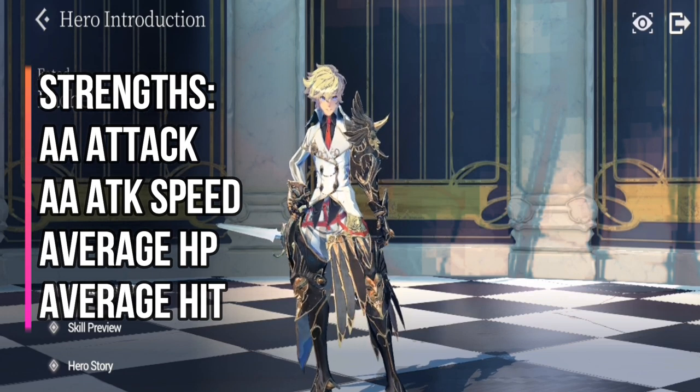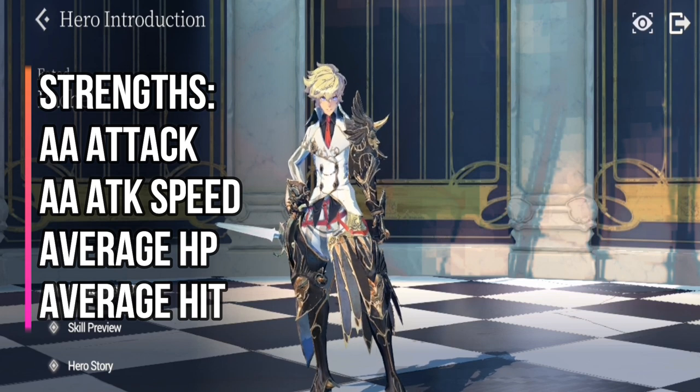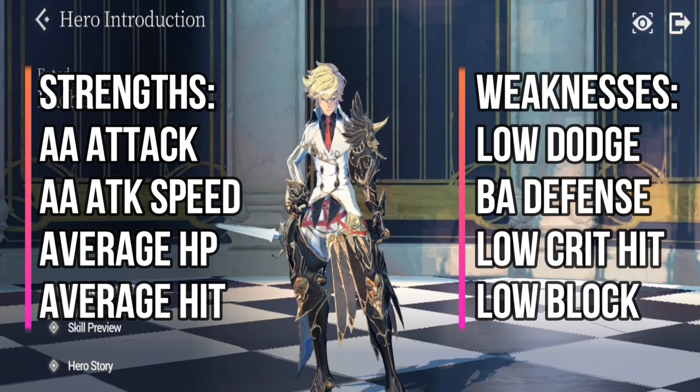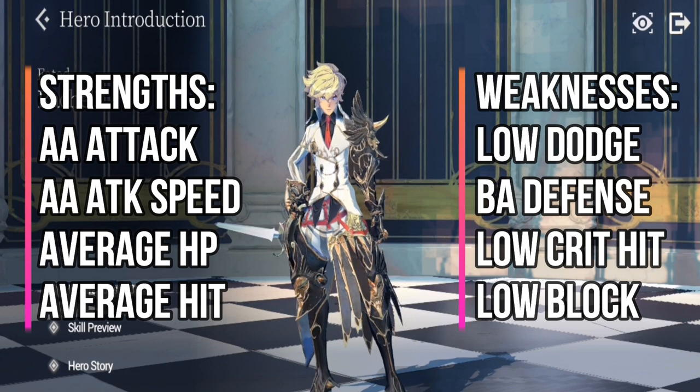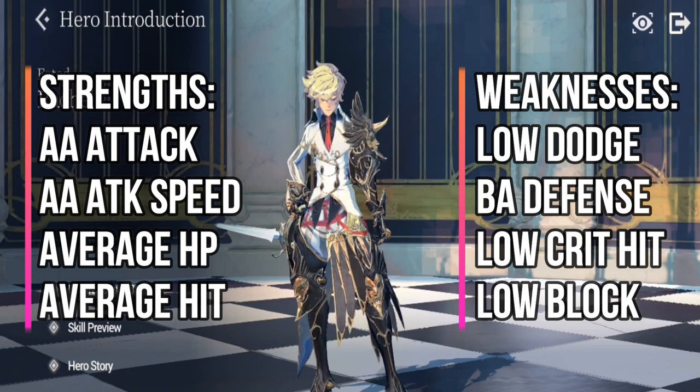For his strengths, FC Rachel has above average attack, above average attack speed, average hit, and average HP. For his weaknesses, he has below average defense, low dodge, low crit hit, and low block.